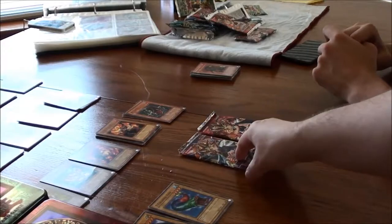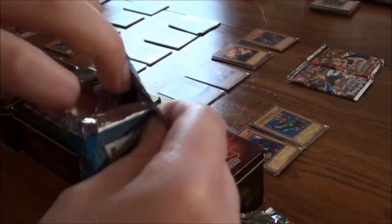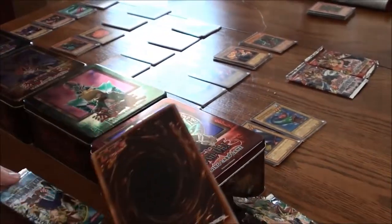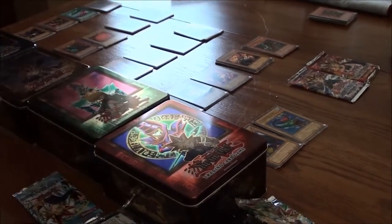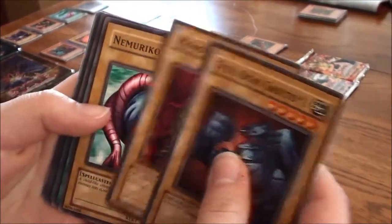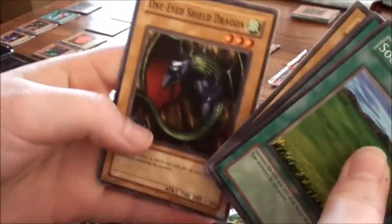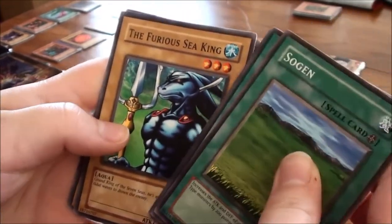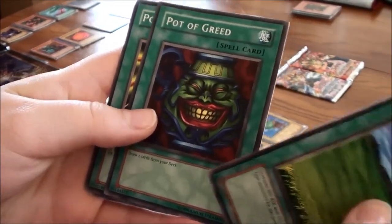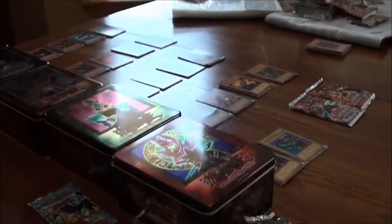Opening another Blue-Eyes White Dragon pack — this is the real way to open card packages. We got Steel Ogre Grotto Number One, Monster Egg, Nimeriko, Sogan, One-Eyed Shield Dragon, The Furious Sea King, Petite Angel, Power of Cation, and Pot of Greed — rare! I was kind of hoping for a foil on the Pot of Greed, that would have been really cool.